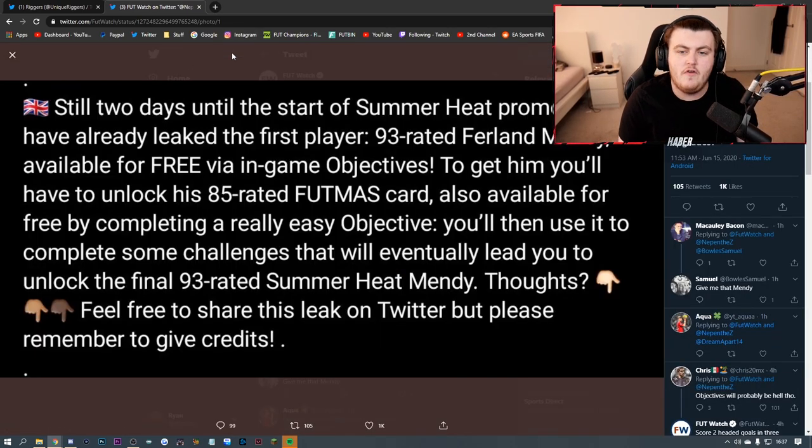Still two days until the start of Summer Heat promo, but we already have leaked the first player. It's a 93-rated Ferland Mendy available for free via in-game objectives. To get him, you'll need to unlock his 85-rated Footmas card, also available for free by completing a really easy objective. Then you'll use it to complete some challenges and eventually lead up to the final 93-rated Summer Heat Ferland Mendy.